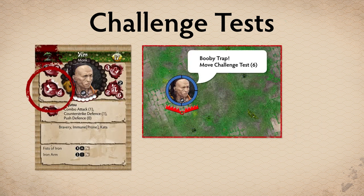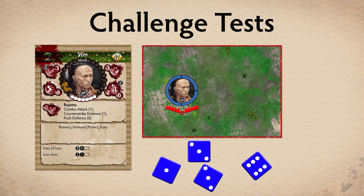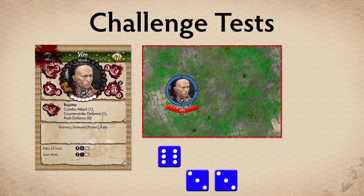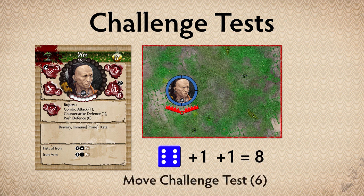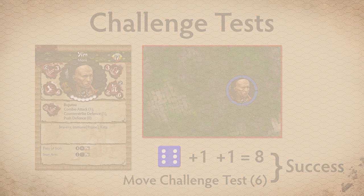To roll a challenge test, calculate the model's dice pool using the relevant statistic — in this case, movement. Determine if you will use any feats or boosts to increase the statistic. Roll the dice and conduct any re-rolls. Remove any dice with a value of 1. Apply any modifiers necessary to the highest die result rolled. Select up to two additional dice to contribute +1 to the final result; these additional dice are called supporting dice. If the result equals or exceeds the challenge number, the challenge test is successful. If a success level is required, the difference between the final result and the challenge number determines the success level.